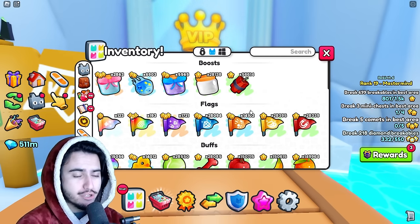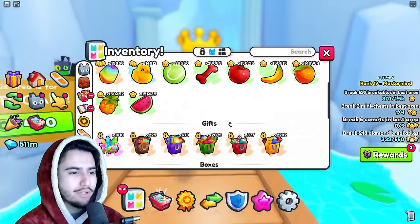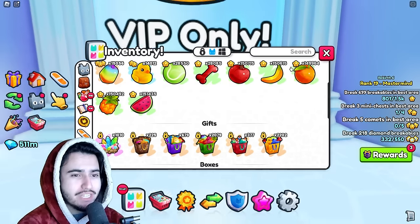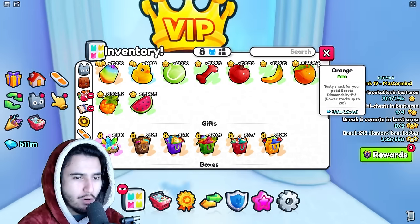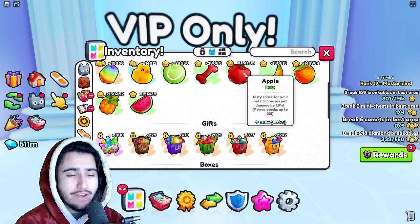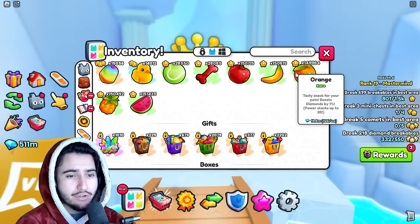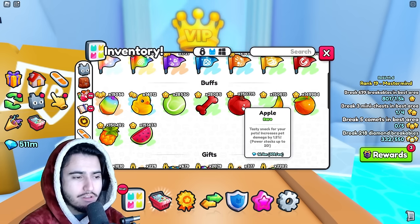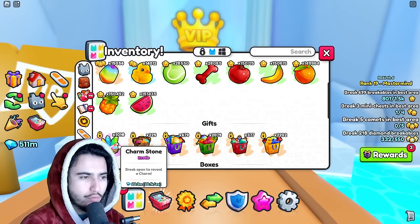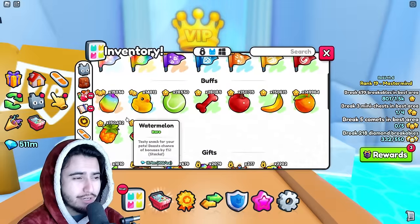The fact that you get the majority of your diamonds back right away from opening them makes it very convenient, so you don't have to sell everything individually. As you can see, we got around 150,000 of almost every fruit except for the orange, which according to my calculations means you get 3.75 fruit per gift bag opened. These are super good for getting your fruit mastery all the way up.